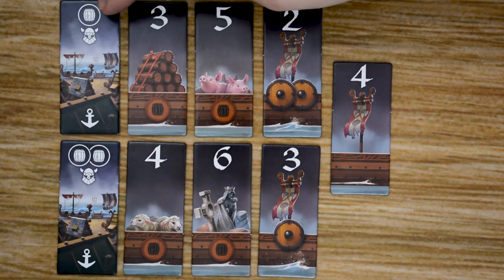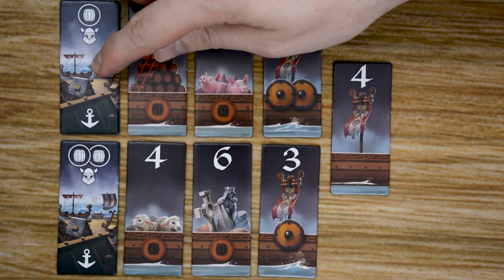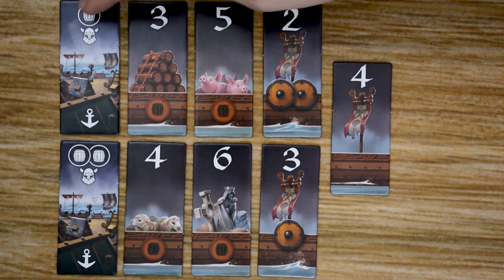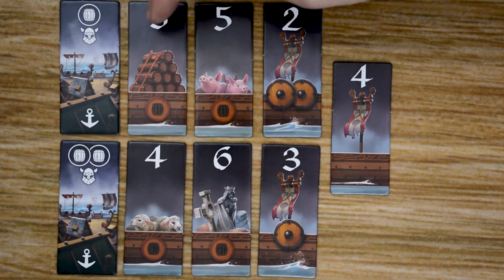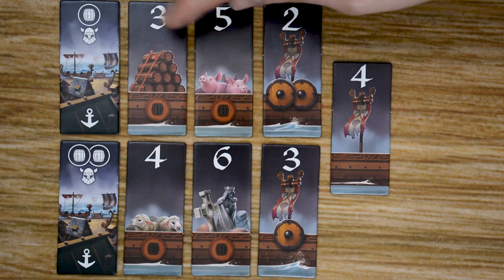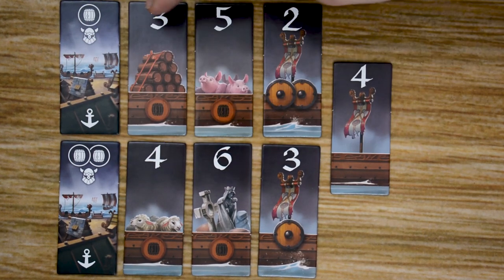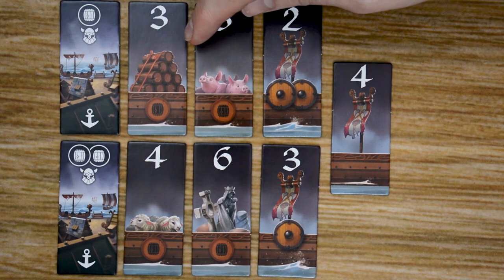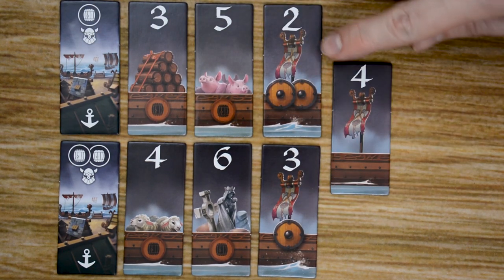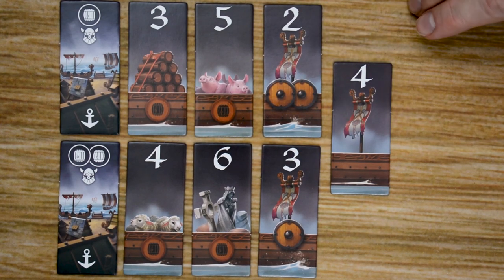There are two different types of port tiles — a single and a double. When a player picks up a port tile, they can sell a number of goods from their ship based on that tile — one for the single port, two for the double. You also gain a Viking when you collect a port tile. The last tile we have are the pennant tiles, which get you victory points at the end of the game based on that number.